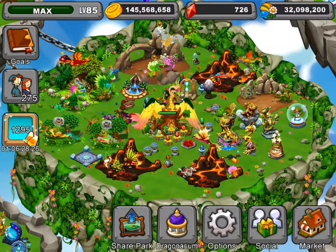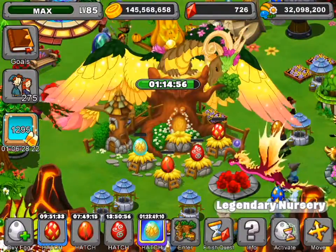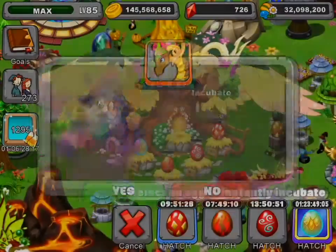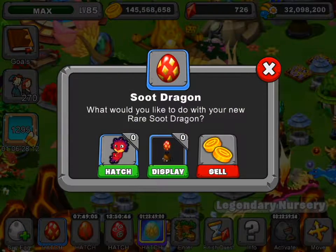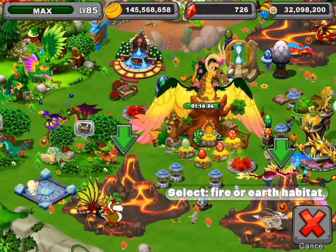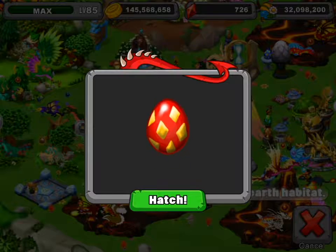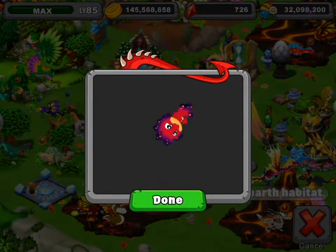Hi guys, welcome back to another video. As you can see, we've got the dragon egg, so I'm going to speed it up and you can watch it hatch. This is the Soot Dragon, and I'm going to hatch it now. This is the egg that you're looking for when you come to breed yours, and this is what the dragon looks like.